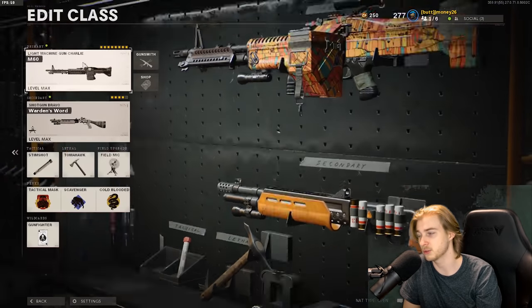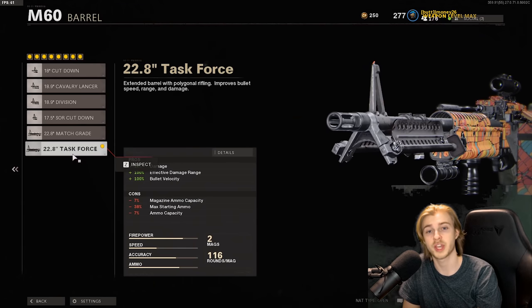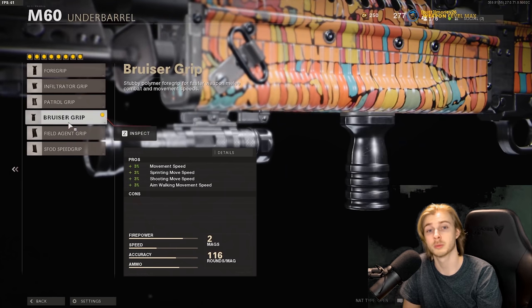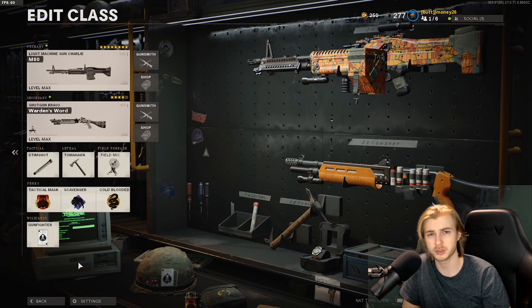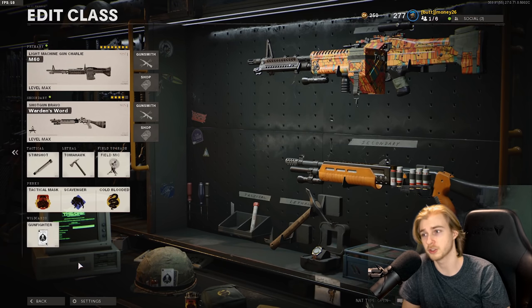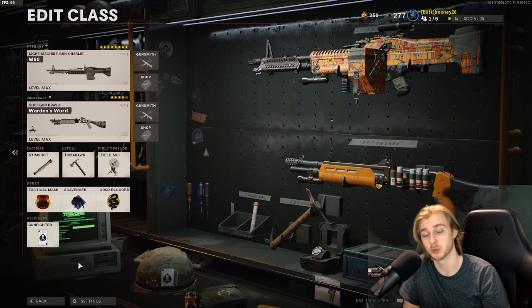Just in case you guys were wondering what class I was using: I had the Axial Arms 3x sight, SOCOM Eliminator, Task Force barrel, Tiger Team Spotlight, Bruiser Grip, 125 Fast Mag, Airborne Elastic Wrap, and the SAS Combat Stock. I was using the Gunfighter wildcard — I thought adding extra attachments could add some extra firepower since it's really slow. We went into hardcore to do it and were just getting so unlucky. Every time I threw up a spy plane I'd just be dying.